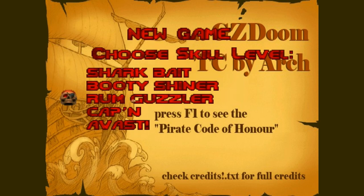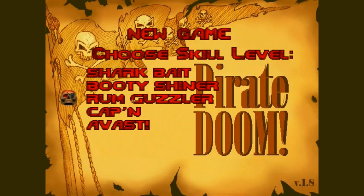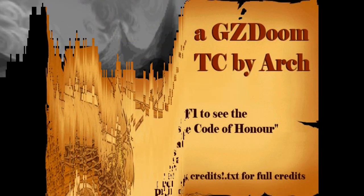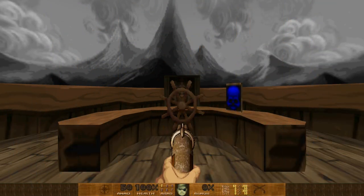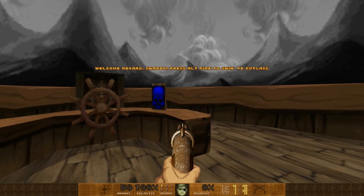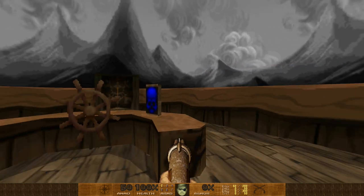We've got Pirate Doom and other maps. Let's play Pirate Doom. We have difficulty options: Shark Bait, Booty Shiner, Rum Guzzler, Cappin, and Avast. We're not playing on Avast — we'll go with the default, Rum Guzzler, because that sounds like something Doom Guy would be. Welcome aboard! Press alt-fire to swing your cutlass.